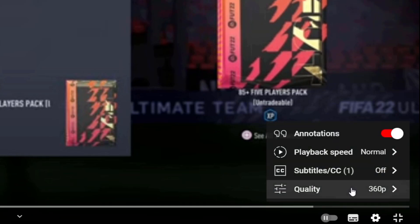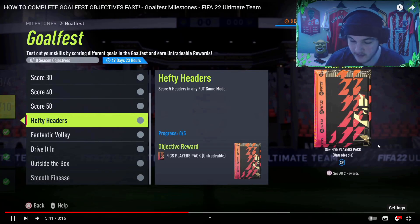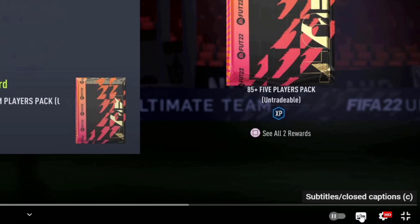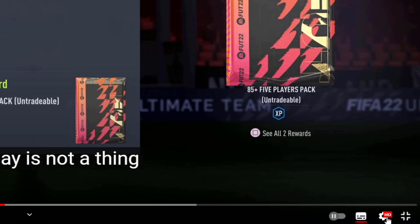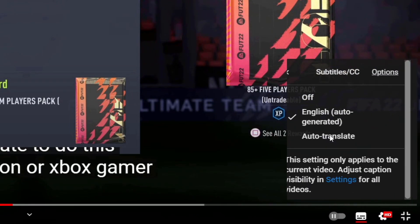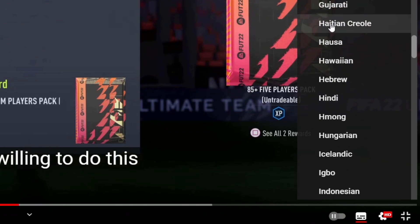Before we get into the video, if you want the best quality on your screen make sure to press settings and turn it up to 1080p. Also if you want captions and speak a different language, go to the bottom of your screen, press the button, go to settings, then subtitles, go to auto translate and you have got hundreds of languages to select from.